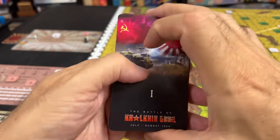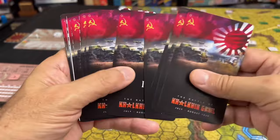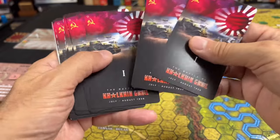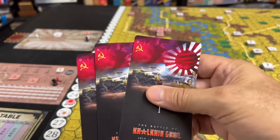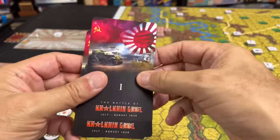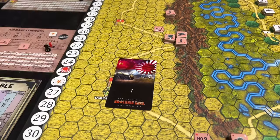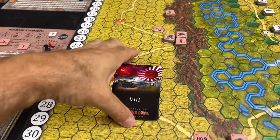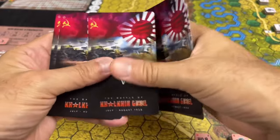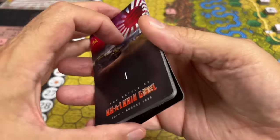Next, we prepare the deck of calendar cards. These are random event cards specific to each of the eight turns of the game, as indicated by the Roman numeral. There are three cards for each turn, and we randomly select one card for each of the eight turns without looking, so the deck is now ready to go.